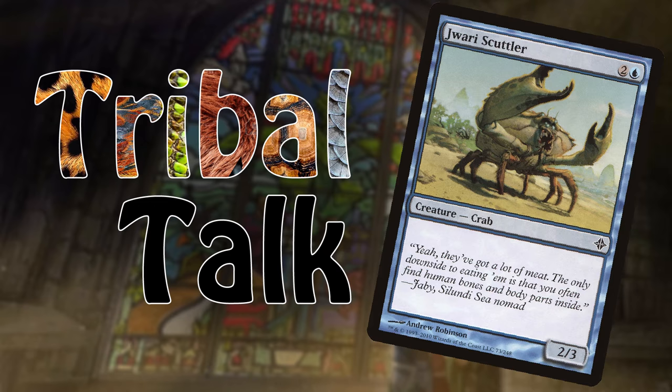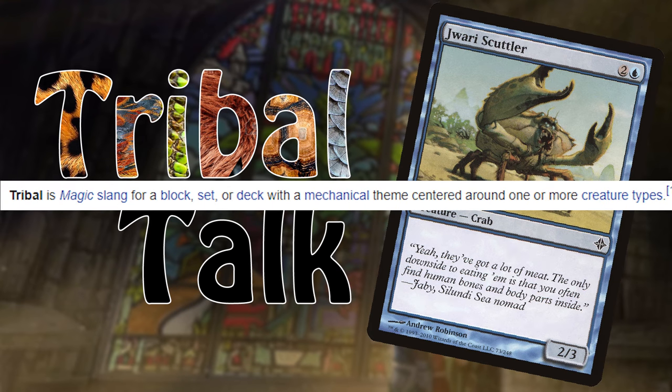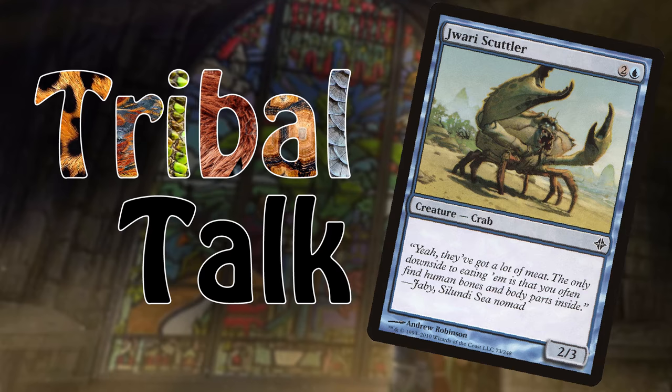Before I move on, let's see how Wizards defines a tribe. According to the official MTG Wiki, a tribe is defined as Magic slang for a block, set, or deck with a mechanical theme centered around one or more creature types. For today's episode, we're looking at everyone's favorite snappy beach dweller: the humble crab.